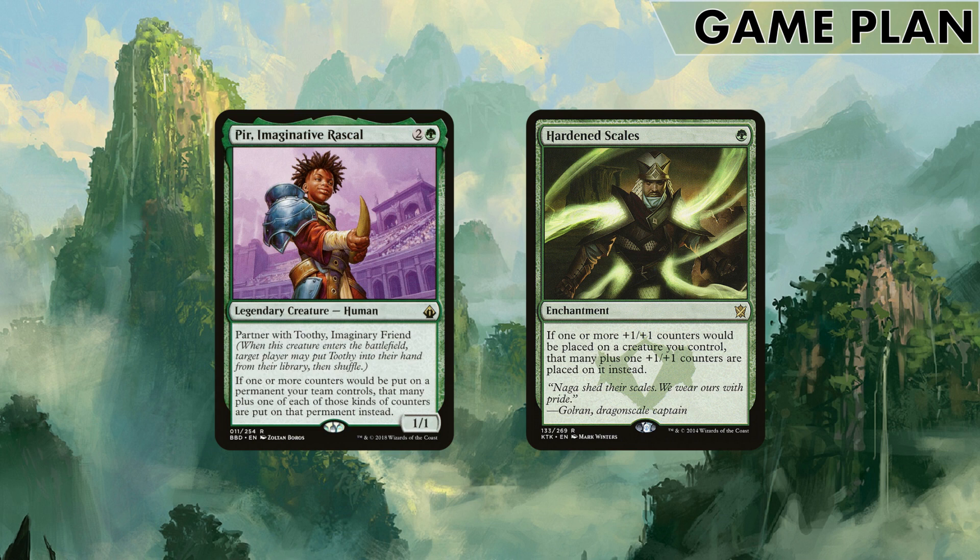A couple of cards central to our game plan: I've gone with Pyre of Heroes and Hardened Scales. Both work really well in the deck. I've gone with them over Doubling Season because most of the counters in the deck are gained at +1/+1 increments, even for the planeswalkers where Pyre can do some work. These are also a little bit more budget-friendly than the $50 Doubling Season.